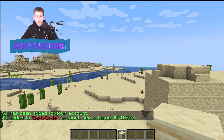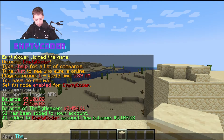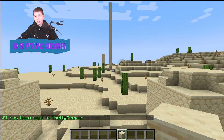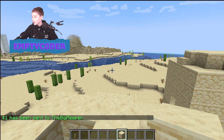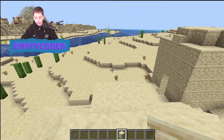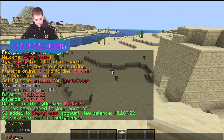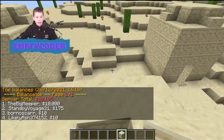If you want to transfer money between accounts, you do slash pay, then the player name — the big meeper — and let's pay her one as well. So I've added one to the big meeper's account. And if you want to see who has the highest balance, you do slash balance top, and it shows the people with the highest balance.